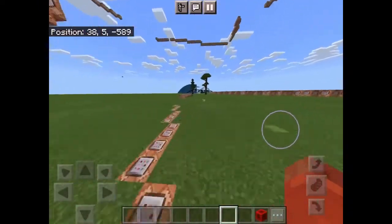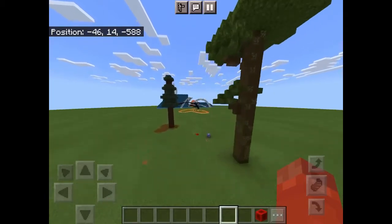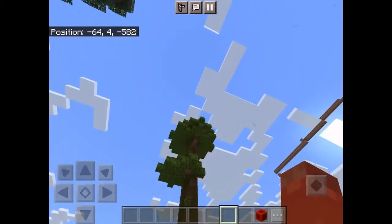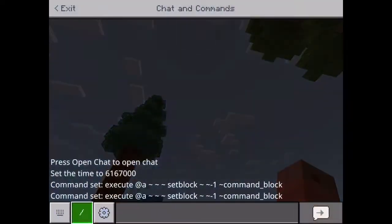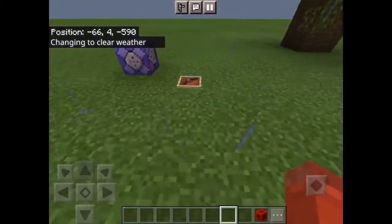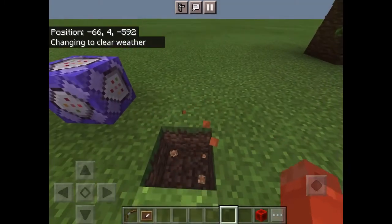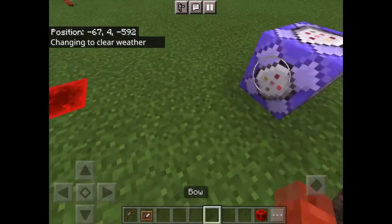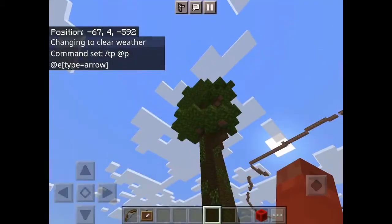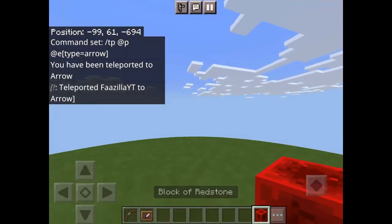Next we have this — this is one of my favorites. It has two trees and a command block, and you need a bow. This is the command.